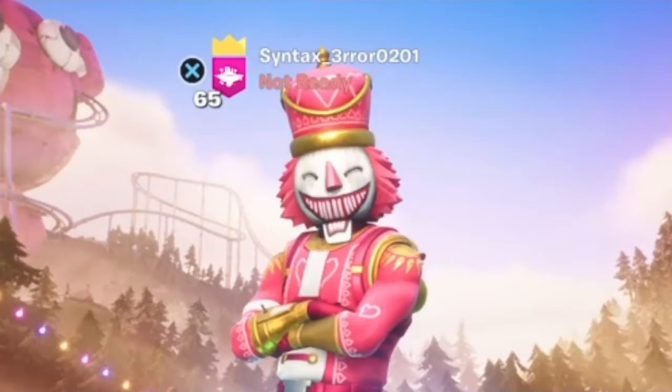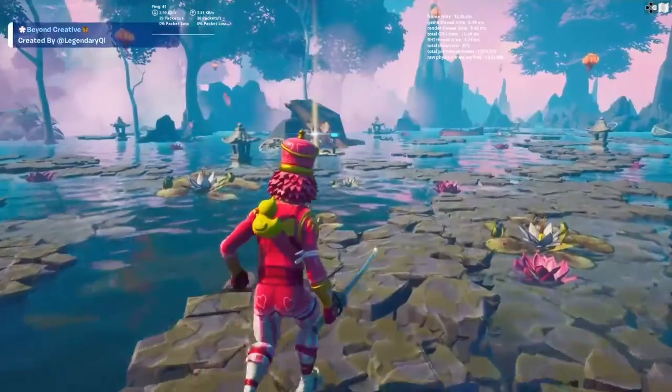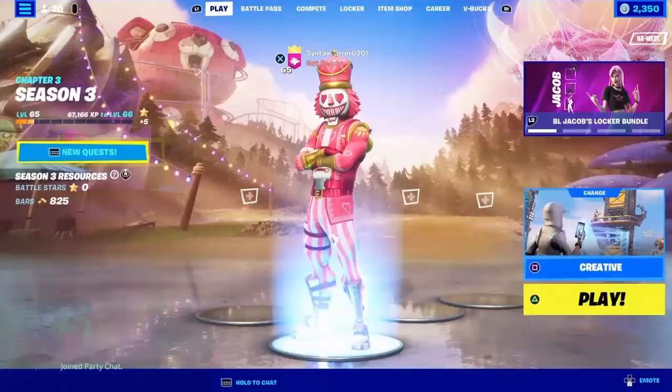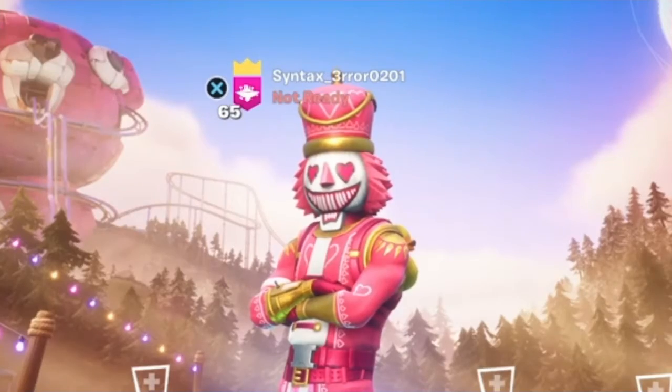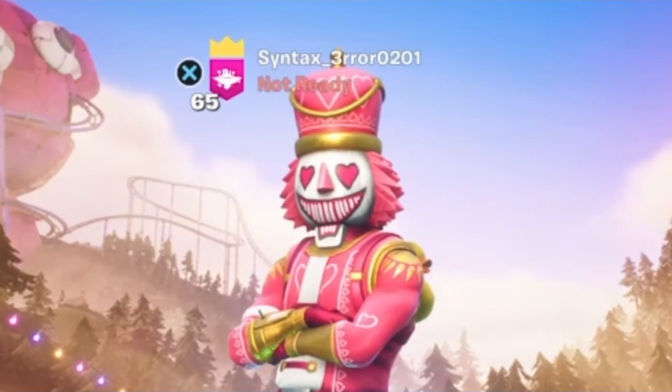Staying on the topic of devices, there is actually a new way that certain tracker information is displayed. You might have noticed it when you first loaded into the hub if you looked in the top corner — it sort of looks like a battle royale challenge prompt, which is cool. But you have to be careful when using it because it takes up like a sixth of the screen if you have three up there at once.